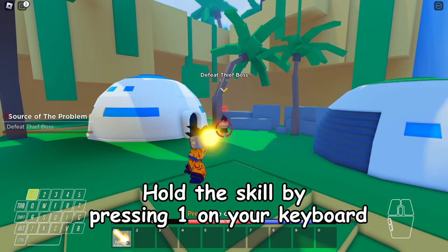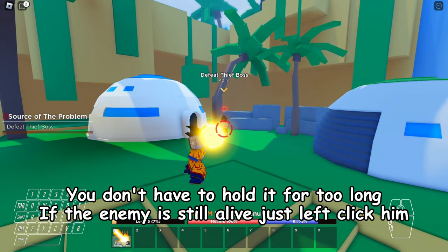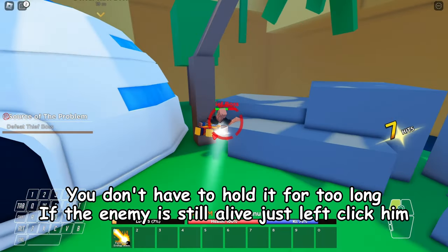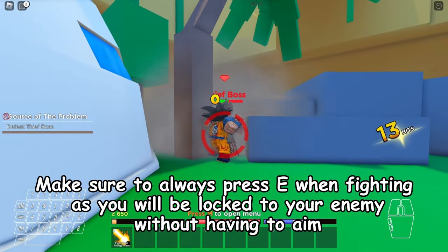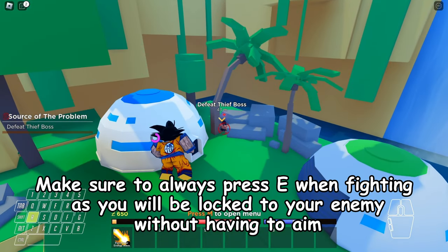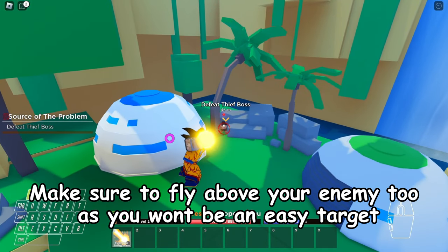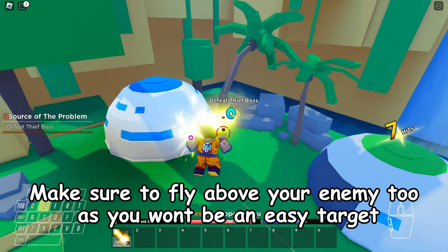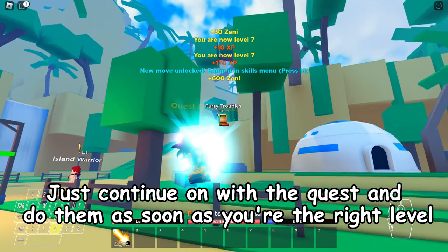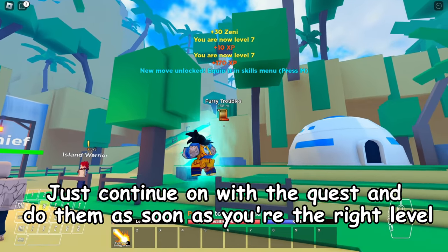Hold the skill by pressing 1 on your keyboard. You don't have to hold it for too long — if the enemy is still alive, just left click in. Make sure to always press E when fighting, as you will be locked to your enemy without having to aim. Make sure to fly above your enemy as you won't be an easy target.